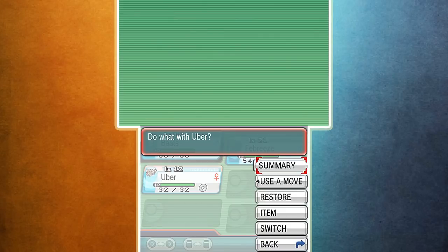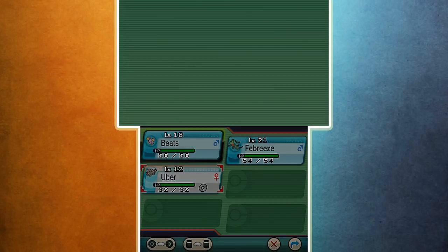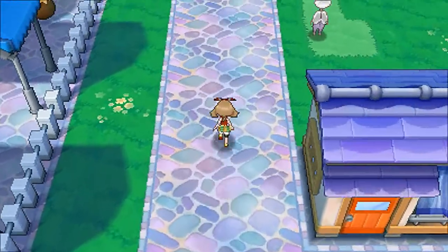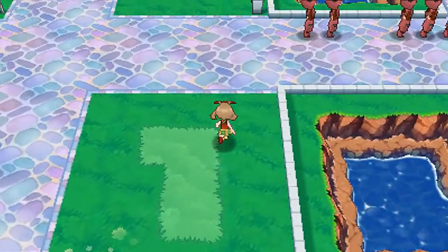And of course I've got Uber the Zigzagoon. When you get someone with Pickup it's really good because they'll randomly pick up items, but he's just kind of there to have HMs — just like in Alpha Sapphire. Now let's go check out the Oceanic Museum.